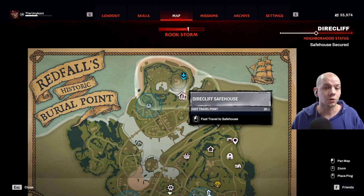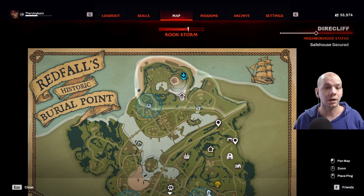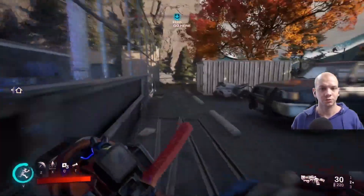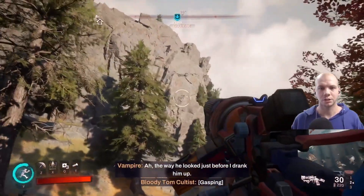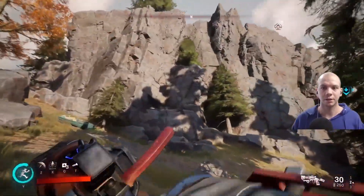The next key is located on the cliff side near Dire Cliff Safe House. You're going to want to go all the way up. First you're going to head right outside in this corner. Just kidding, you can't ride motorcycles. We're actually going to need to get about right here, and the only way that I can do it — jump off.